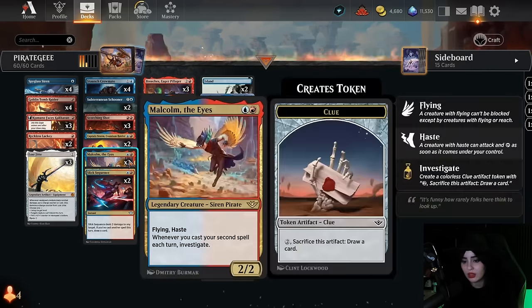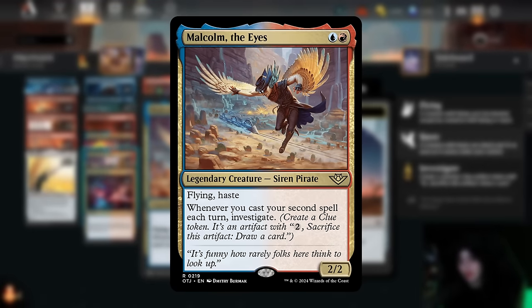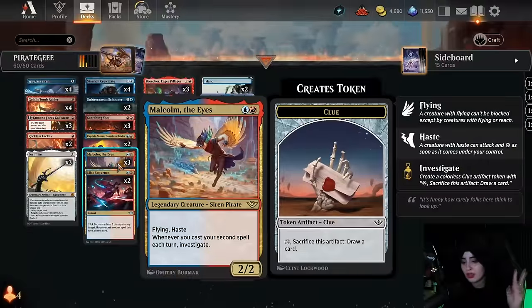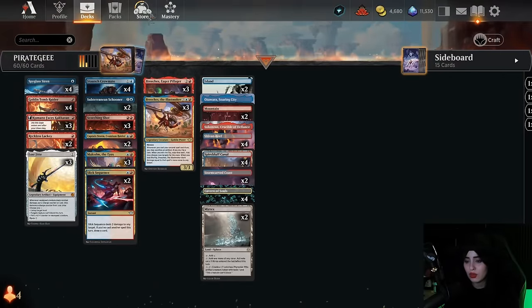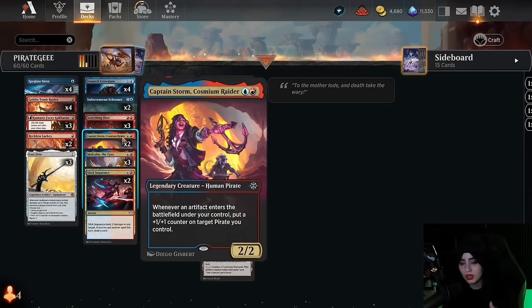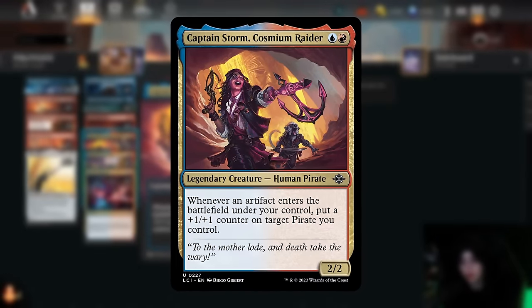Another new card is Malcolm the Eyes — two mana, 2/2 flying and haste. Whenever you cast your second spell each turn, you investigate. We see a little bit of a theme going on here where you have to cast two spells, and that's why the curve of this deck is super low — I want to make sure I'm capable of doing that. We have a lot of one-drops and two-drops to ensure we basically get that. The nice thing about Malcolm creating a clue token whenever you cast your second spell is that you have that really sweet synergy with cards like Captain Storm.